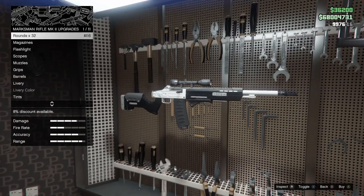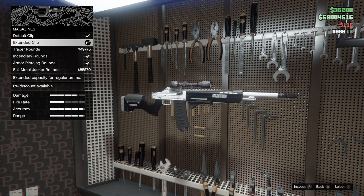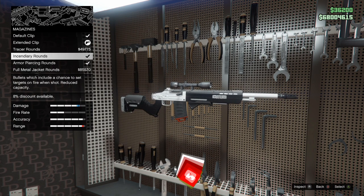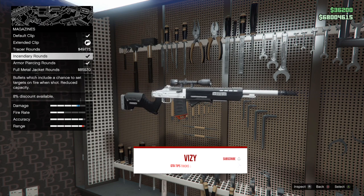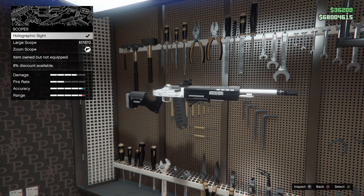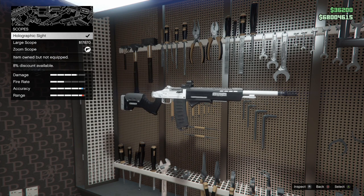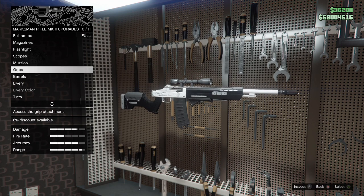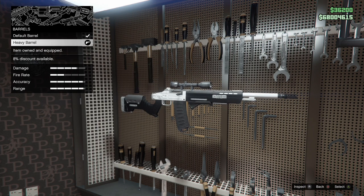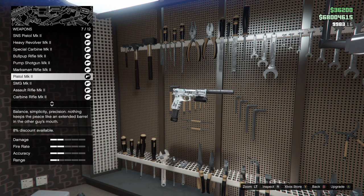Now a personal favourite — the Marksman Rifle Mark II. For ammo, I recommend the extended clip. I've experimented with incendiary rounds but you barely get any ammo, so I stick with the extended clip default. No point in the flashlight. For scopes, you could use the holographic sight to lock onto people, but I prefer the zoom scope — it's down to personal preference. I run the grip with this as well, and for barrels, the heavy barrel again. You've probably noticed a trend: heavy barrel and grip on every weapon. Both attachments are very beneficial and I 100% recommend them.